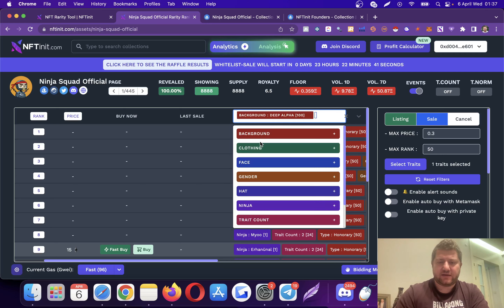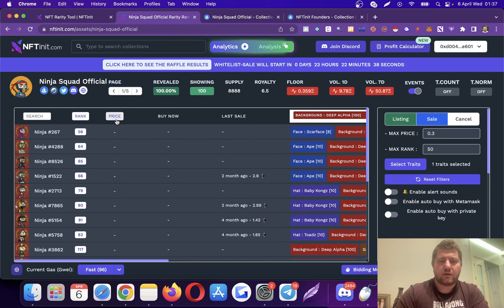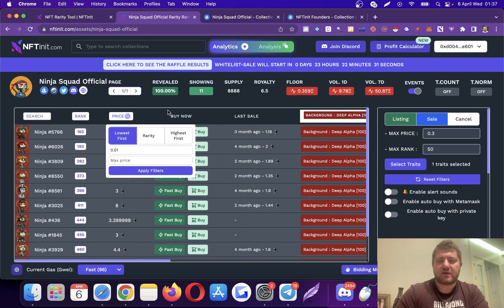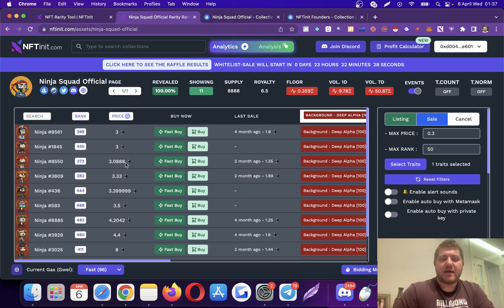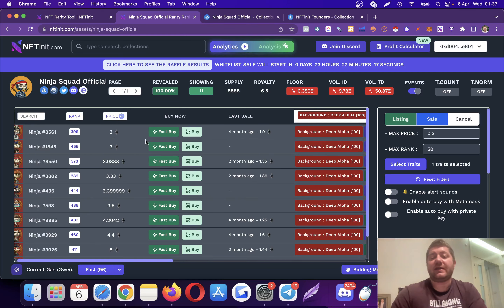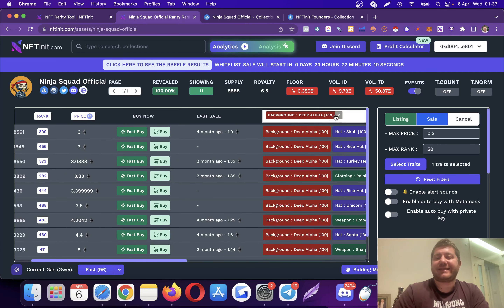Let's filter by 'deep alpha' and look at the actively listed ones sorted by price. As you can see — just as we saw on the OpenSea page — the floor price of this specific trait is actually three ETH. You can do the same during a reveal: if there is a certain trait you are after while a collection is revealing, you can select the trait and when an NFT with that trait in your price range gets listed, the system will show it. This works for collections that have already revealed or are currently being revealed.